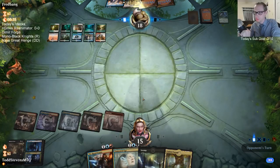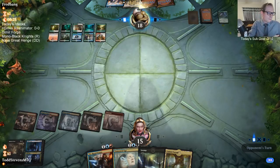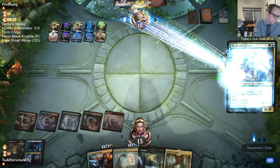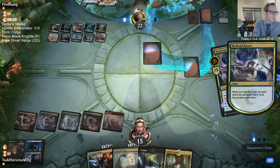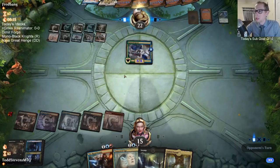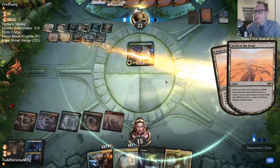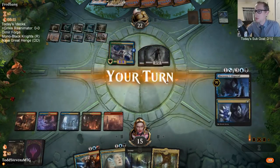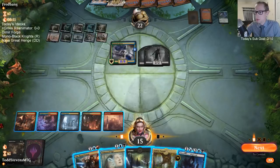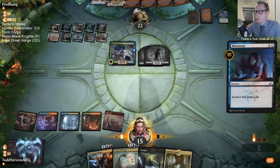That's what I was about to Unmoored Ego - Fae of Wishes. This Krasis card has looked really good. Maybe people will start to play Hydroid Krasis - that card looks pretty good. I wonder if people have tried playing that card before.